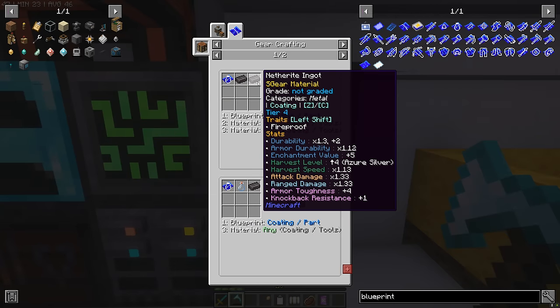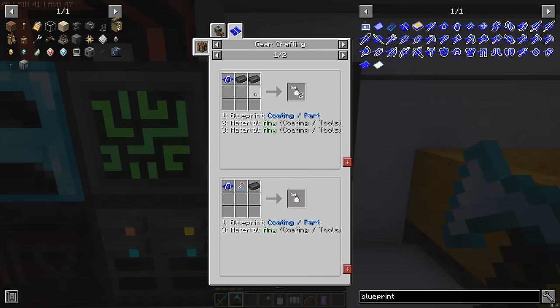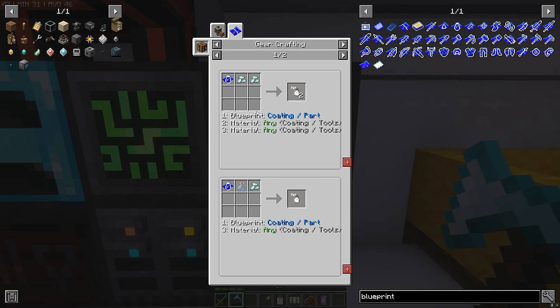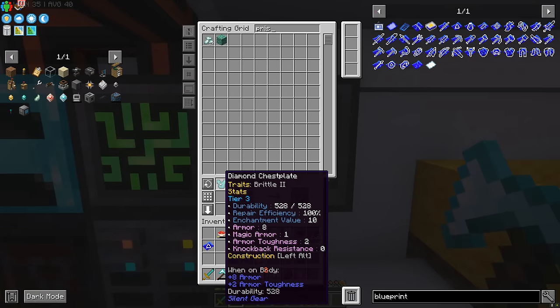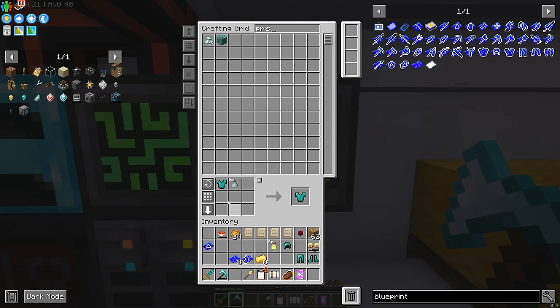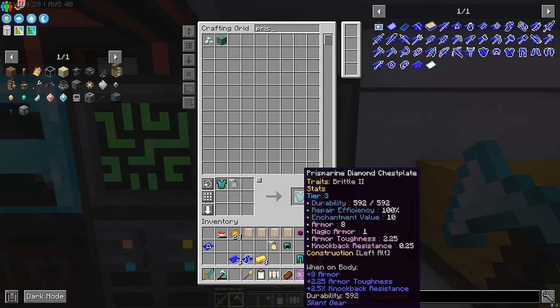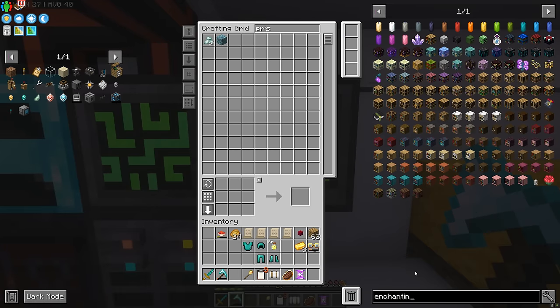For the coating, there are a number of options: netherite, prismarine, blaze, or gold. Gold coating on armor is not a good shout, but adding prismarine gives us slightly better armor toughness, a bit more durability, and also a little bit of knockback resistance - all really cool things. So we're going to coat our entire armor with prismarine.